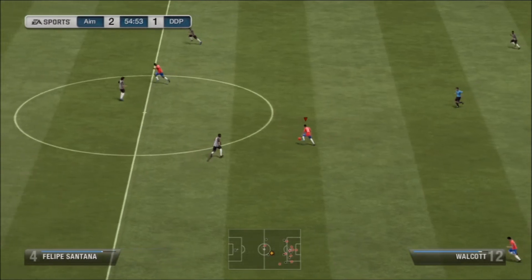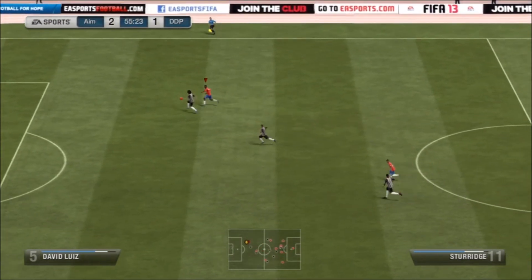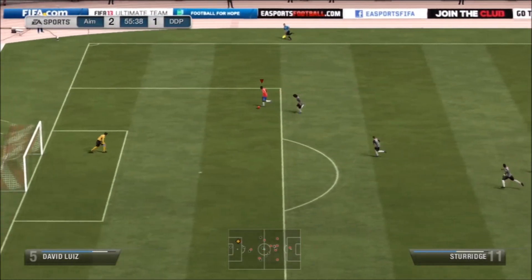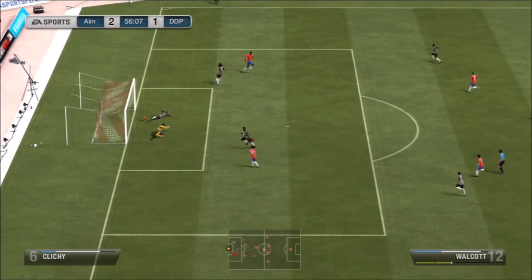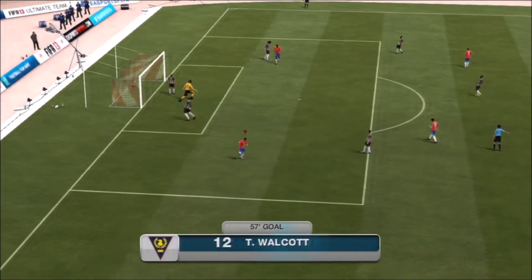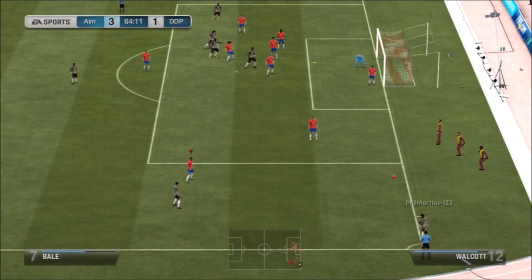Walcott steps up to the plate and gets me a goal on the 53rd minute — that is now 2-1 to me, we have taken the lead. Then we do a massive ball over the top, Sturridge accelerates past Dava-Louise, and instead of a finesse shot I play a cross — a first-time strike from Walcott goes into the back of the net on the 57th minute. A strange but nice goal, and that is now 3-1 to us.